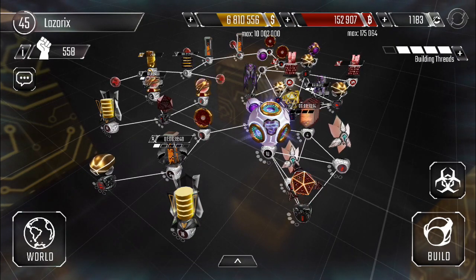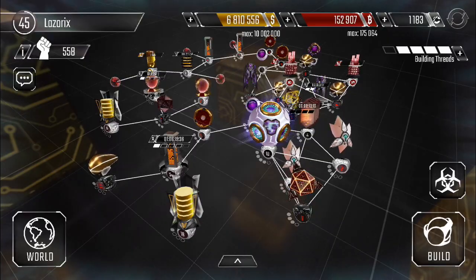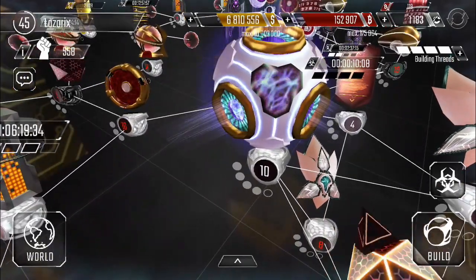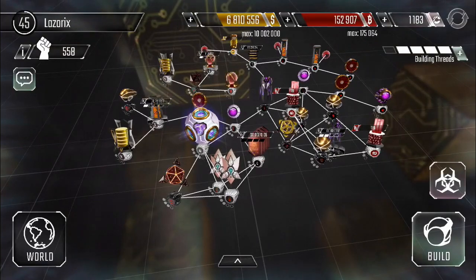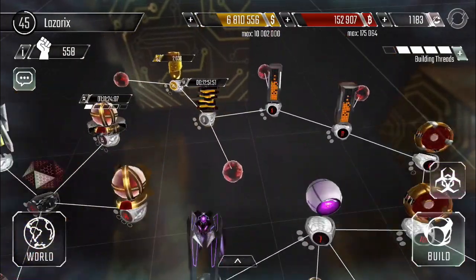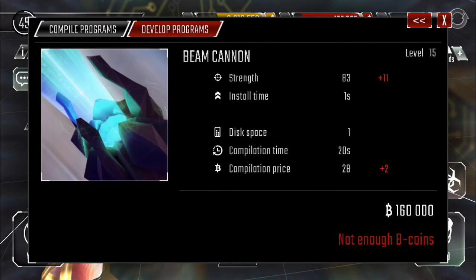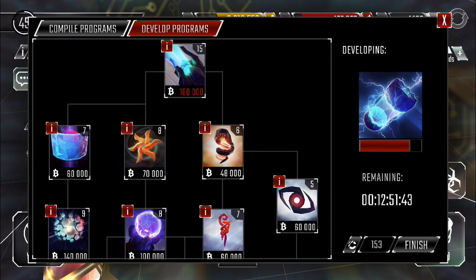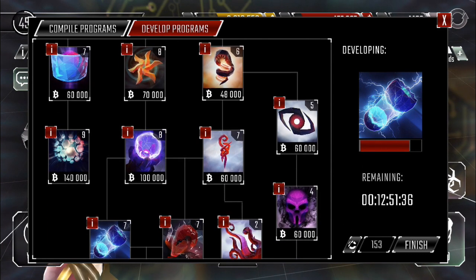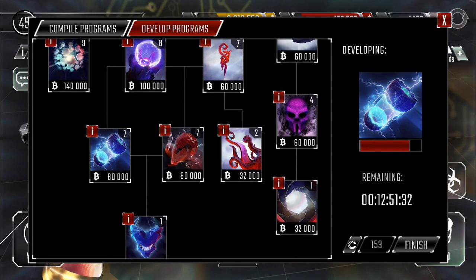Hey, what's going on everyone, it's Lazarix. In this episode we're going to be upgrading the core to level 11. A side effect of getting lots of money is you get a lot of B coins - that's right, we're going to be upgrading our beam cannons to level 16 as well. We're getting up there; the max is level 21 so we're getting really close. I'm super excited for that.